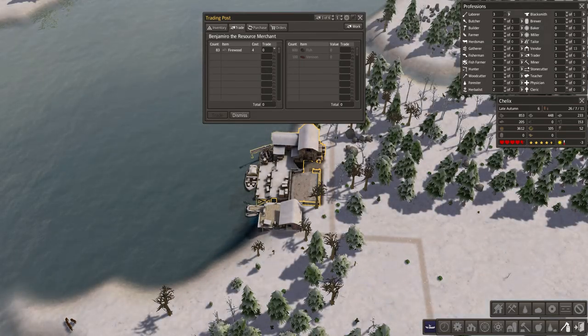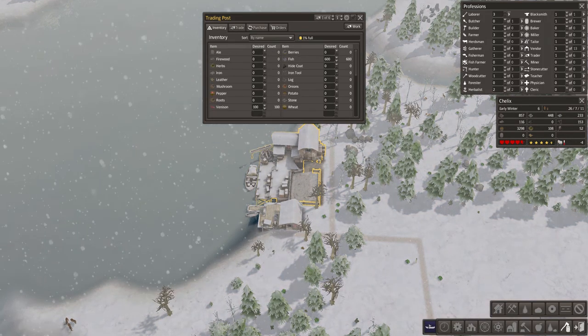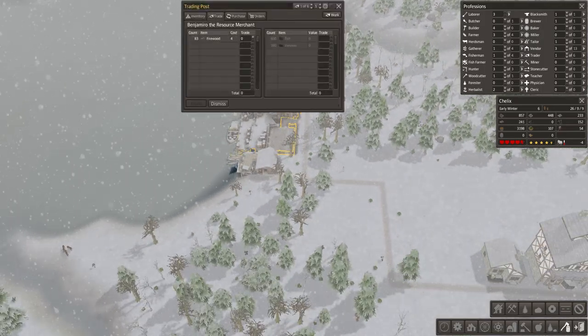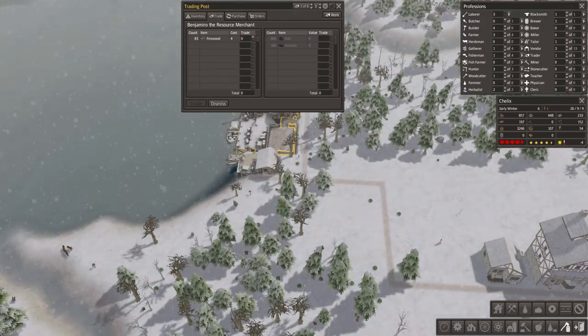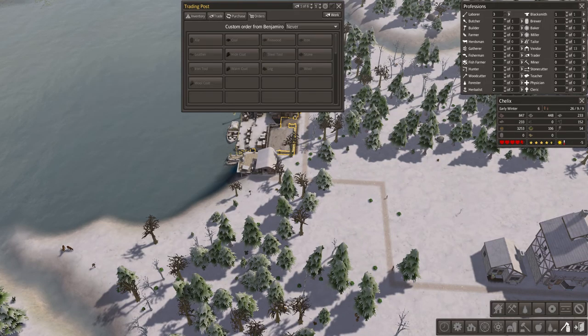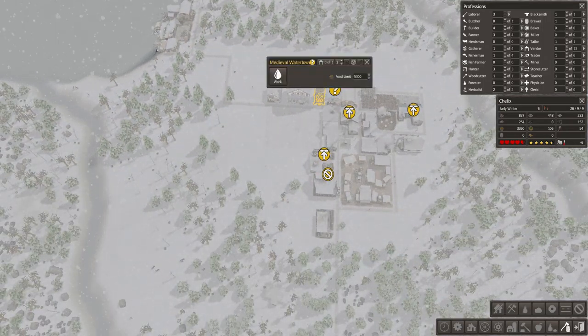How am I supposed to do this? Just do it. I don't know what the hell is exactly what crate. Firewood, cost 4. That's what they want, or what? No. Okay, do whatever we want.